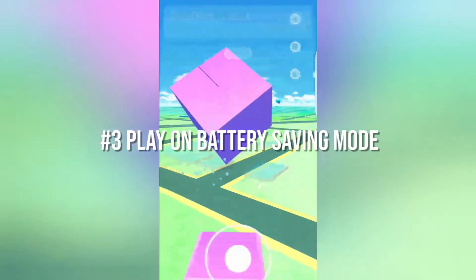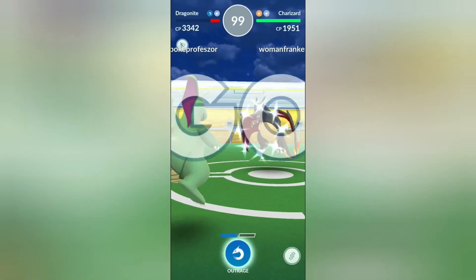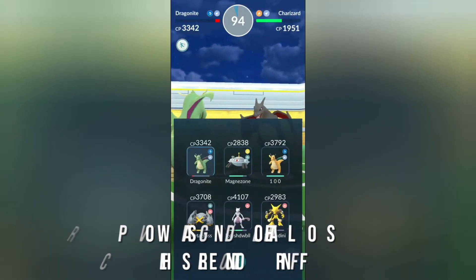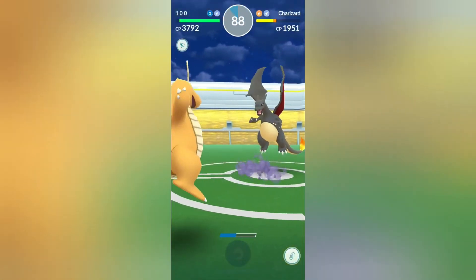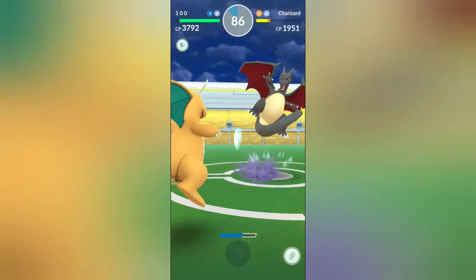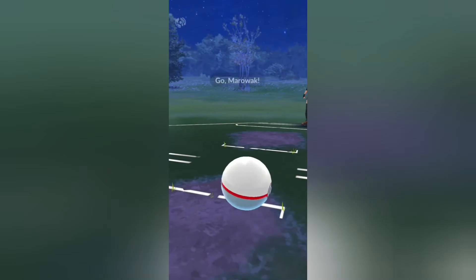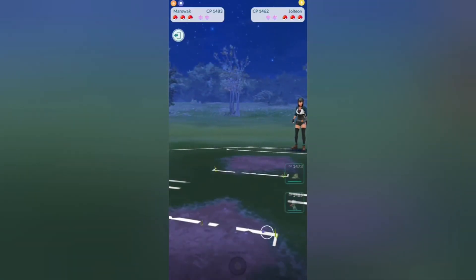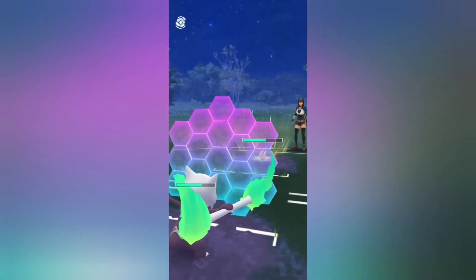Number 3: play on battery saving mode. Pokemon Go drains the battery significantly. The game's power-saving mode allows the screen to turn off when the phone is turned upside down, saving your battery life. To work, you'll need a phone with an accelerometer, which may rule out some low-cost Android phones. Once it's turned on, you can typically place the phone in your pocket upside down — the screen will turn off, but the phone will continue to track your distance and vibrate to alert you to pokemon.